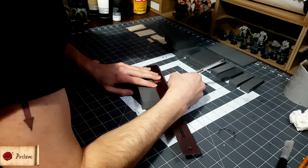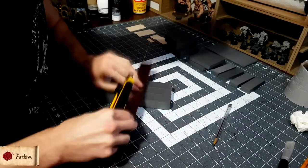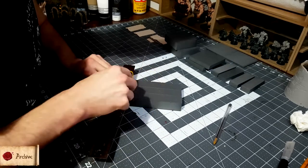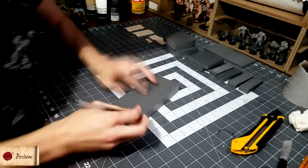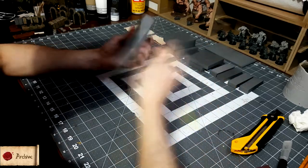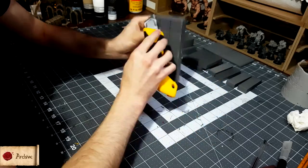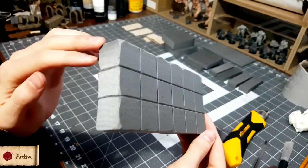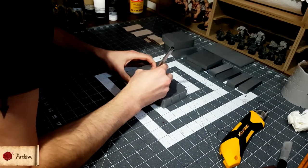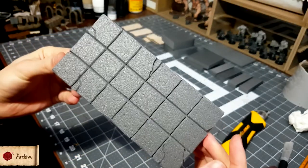To start off we need to cut a one inch grid an eighth of an inch deep across all sides of the roof. Then we just cut strips from the edges, bevel the lines with a ballpoint pen, draw some cracks in some random tiles and texture it using tin foil. It's a good idea to go back and bevel the edges and deepen the cracks again after texturing to make sure that they stand out.